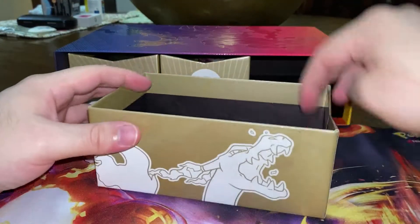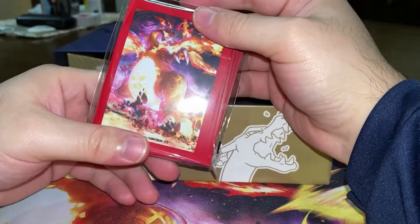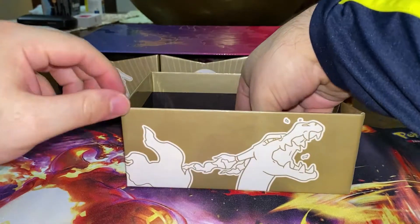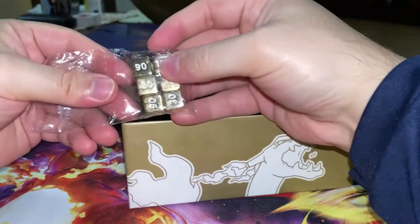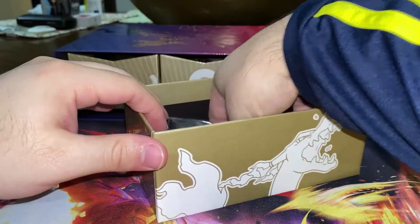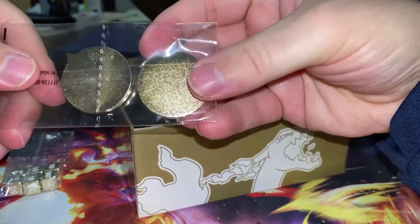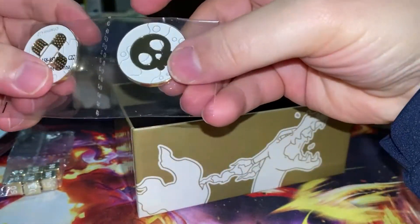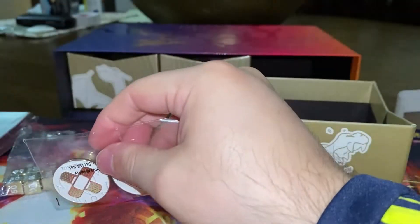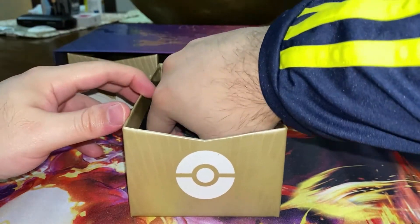We've got to open these up and see what's in here. On the far right side we've got our Charizard sleeves — very cool. You got your dice, pretty heavy and pretty nice. And you got these little markers here. That's it for that box.